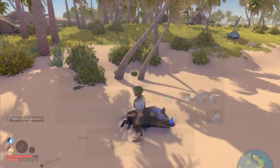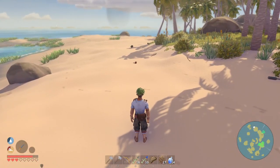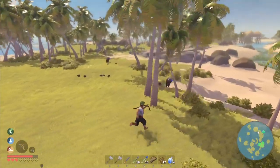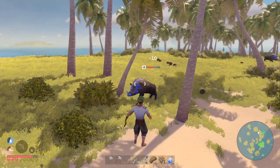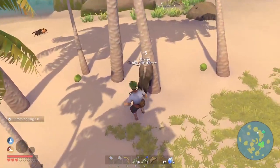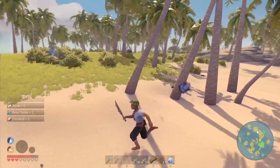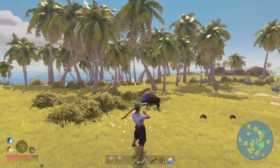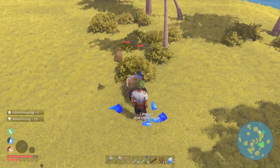We get our arrows back and some shards as well. We have two tusks from the first boar and need five total. We spot more boars in the distance. The second boar also drops tusks, and after killing a third boar we have all five tusks plus one extra.